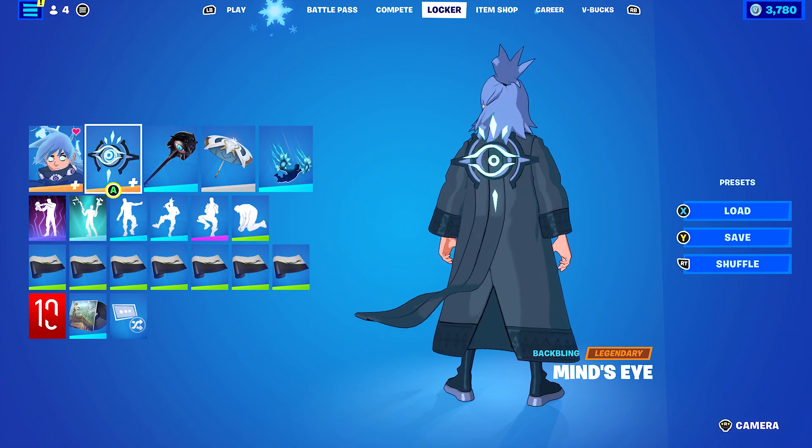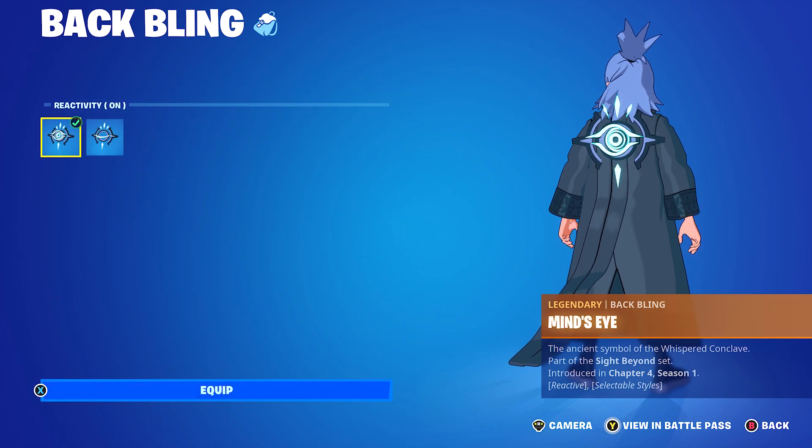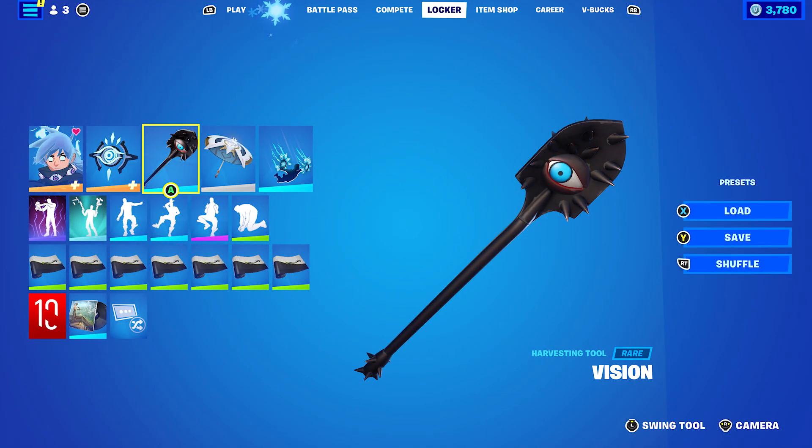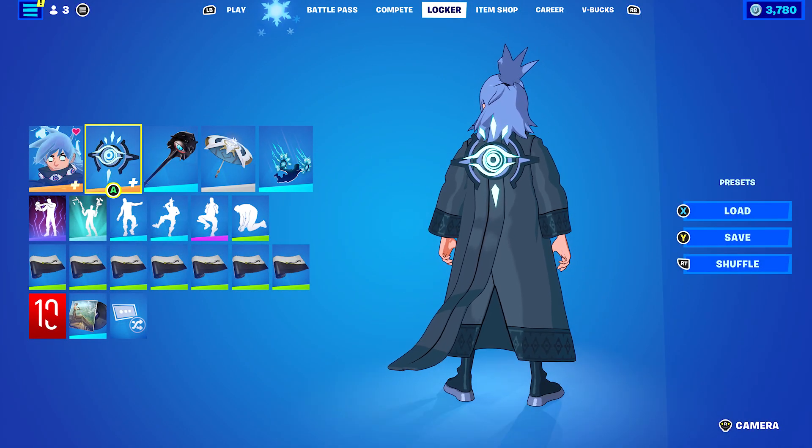Let's get to the first combo. The back bling is Mind's Eye, which is Nozumi's back bling. I'm using the Reactivity on — you can use it off if you'd prefer. Pickaxe is the Vision, obviously, because it's very nice with the eye on the back bling.